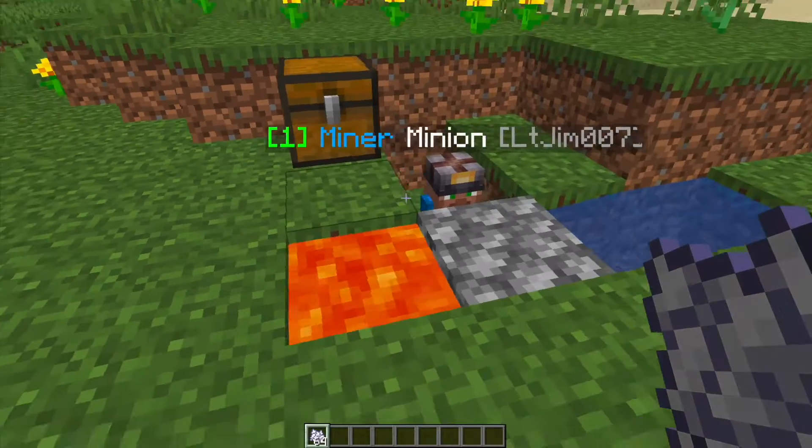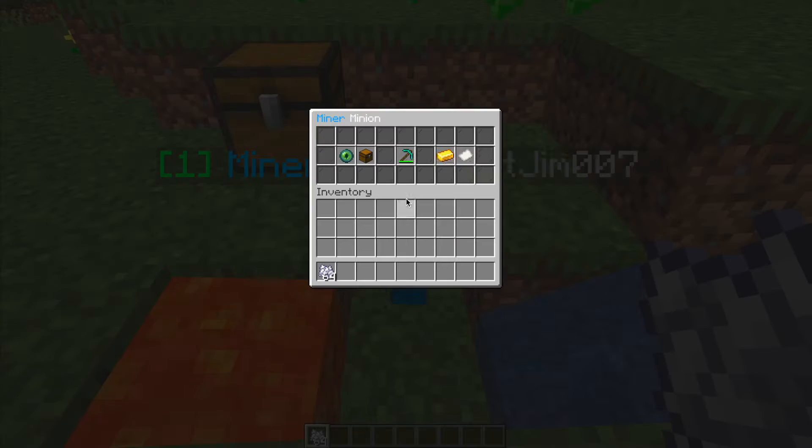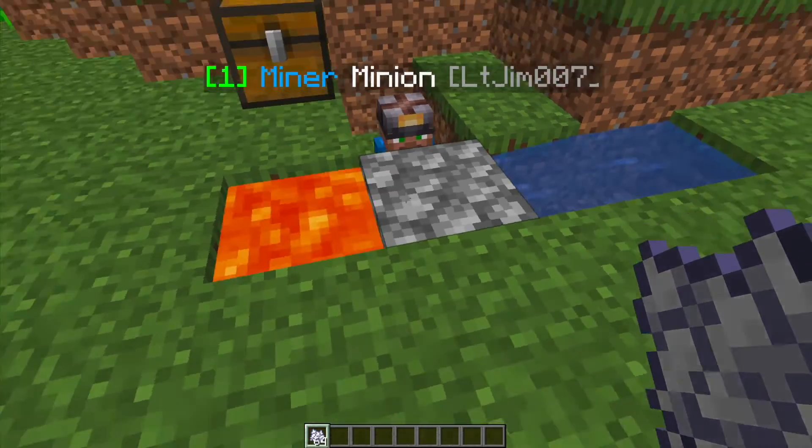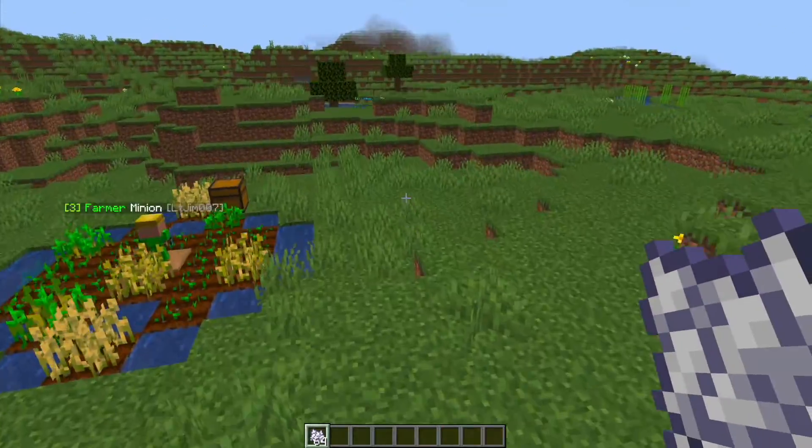If we come over here we can see a mining minion — he is getting cobblestone from here. If we right-click on him we've got a pickaxe and there's a little simple generator to produce cobblestone that he's standing in front of.